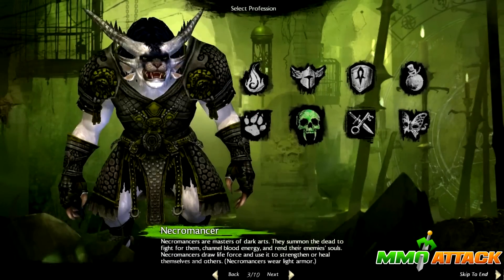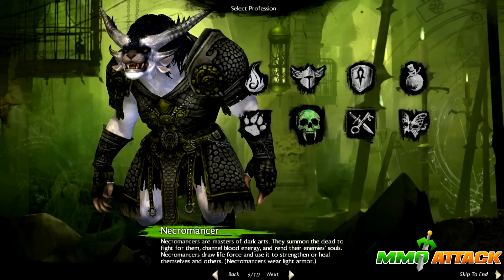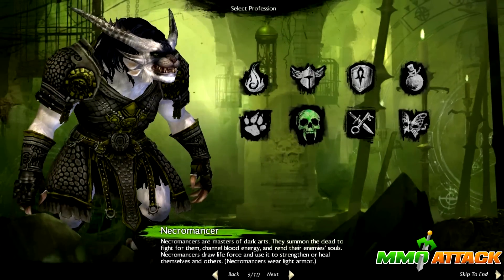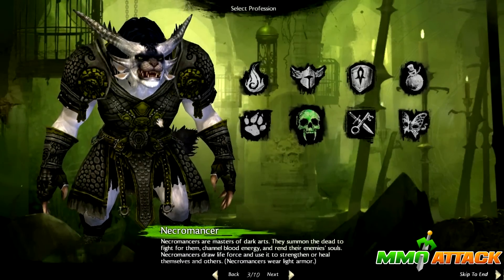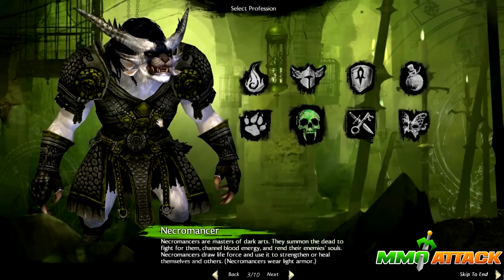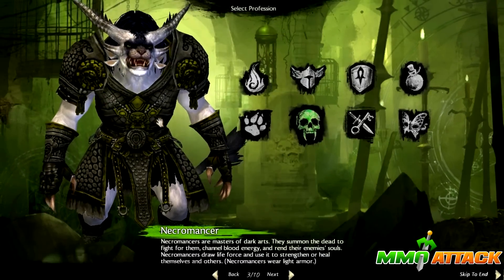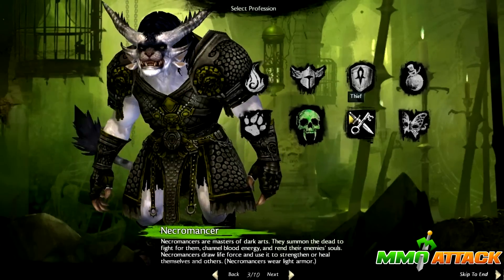Here's another familiar class if you've played the first Guild Wars - the Necromancer. They are masters of the dark arts. They summon the dead to fight for them, channel blood and energy, and inflict curses and stuff like that.